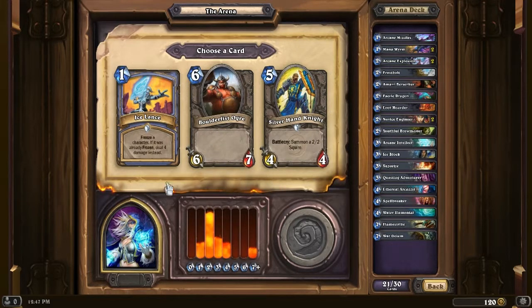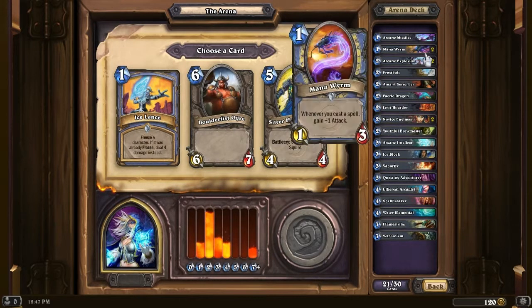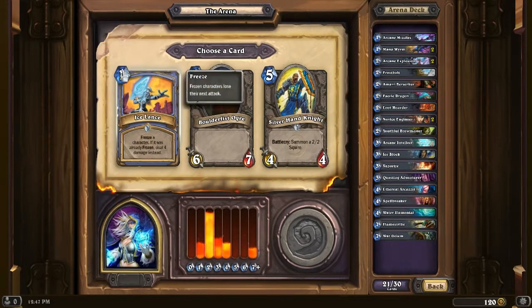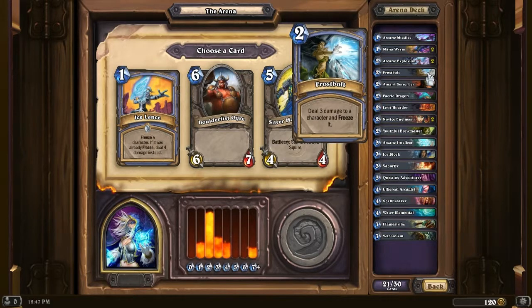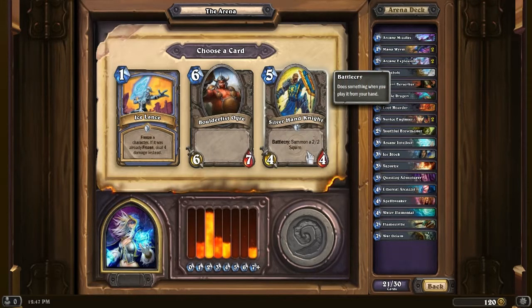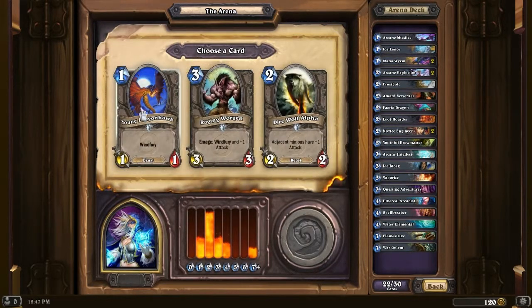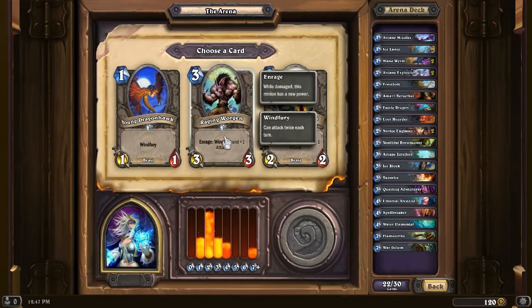Ice Lance is pretty nice. If you can combine it with a Frostbolt - which I already have - it deals 4 damage for 1 mana, which is amazing value. Without any spell power, this combo is 3 mana and it deals 7 damage, so that's pretty solid. Silverhand Knight is a pretty good card, but yeah - Ice Lance. Young Dragonhawk, Raging Worgen, or Direwolf Alpha - Raging Worgen it's going to be. It's another one I can trigger myself and give it +1 and Windfury, so it hits for 8. Let's take that.